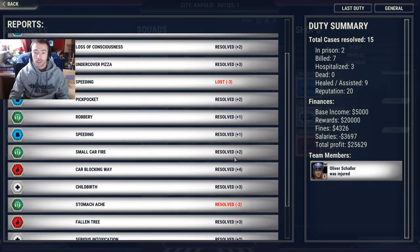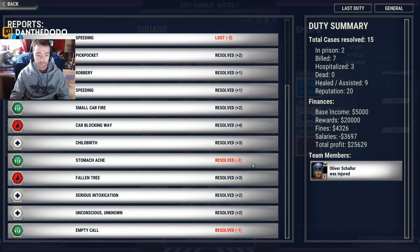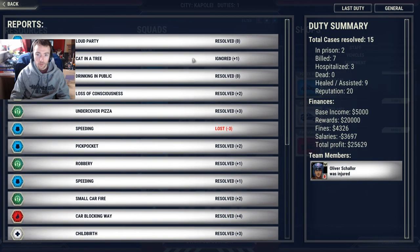Well, there is mission one — no one died. I got a minus one for that one but it was resolved. The only thing I lost: I ignored the cat tree and got a point for that, which is good, and I lost the speeding car, which wasn't ideal. Two in prison, seven billed, three hospitalised, zero dead. Finances: base income £5,000, rewards £20,000 — we made a profit of £25,000. Excellent — that was a successful mission. We'll go on from mission two.